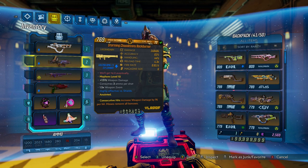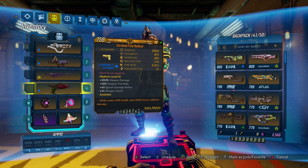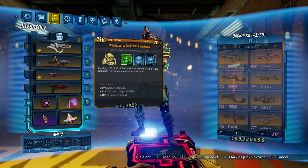A splash damage Moze build like a Mitosis Moze puts all of its energy into explosions.